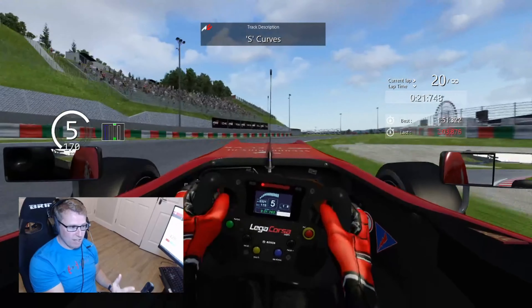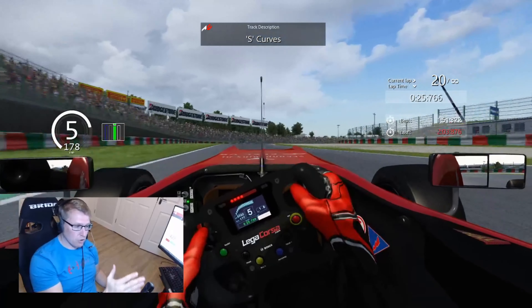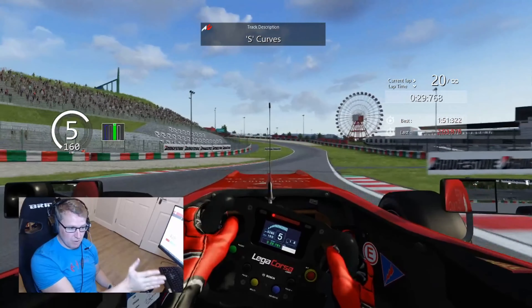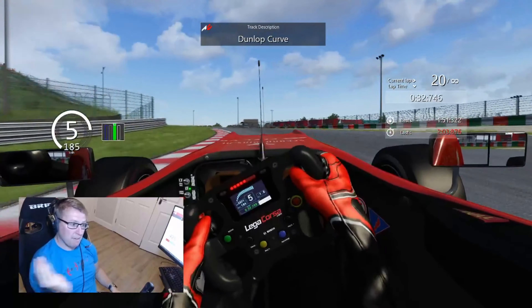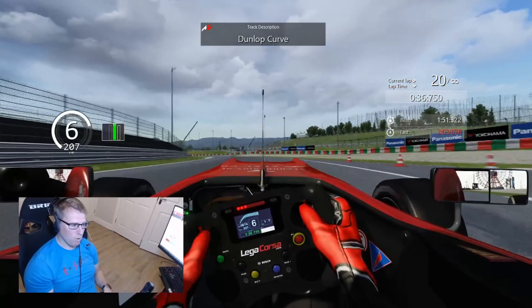Where you accelerate and where you feather the throttle is super, super important. This corner you need to kind of lay the apexes. You need to be very disciplined with the accelerator, because you want to get a drive flat out up the hill here. This hill is super, super important.